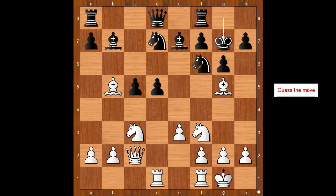White to move. What would you do in this position if you had white pieces? What is the best move for white? Please pause and find the best move for white. What did you find? Carl Schlechter played e4 — absolutely the best move.